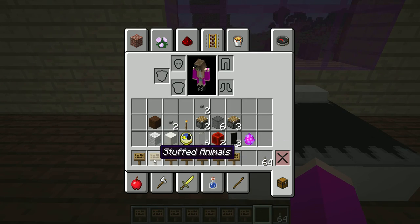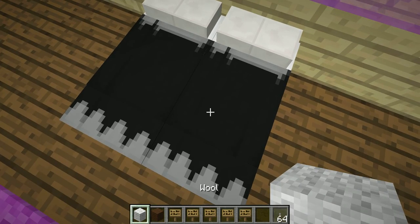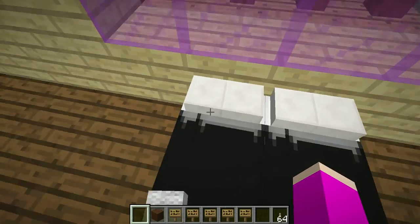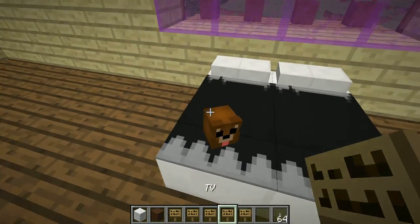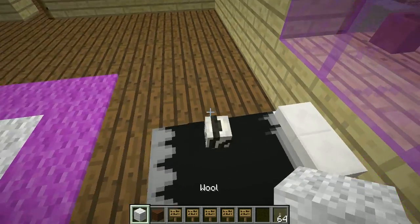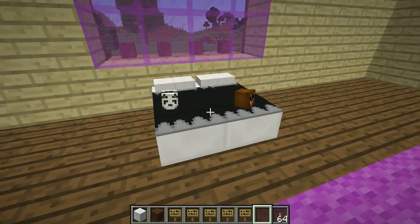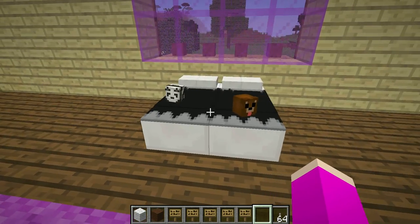Every bed needs something on it, so we have stuffed animals. I'm going to use brown wool and white wool. You don't actually combine them — you just hit Q and put it on the bed. If you put it right there, a little bear appears from the bed, and it's actually really cute. If you put it over here, it changed to a little panda. Now we have two beautiful stuffed animals — a little panda and a little bear face.